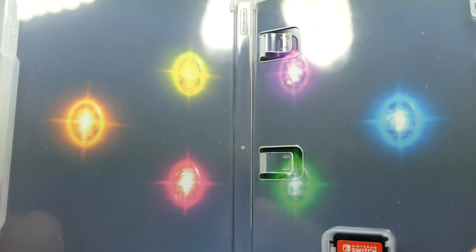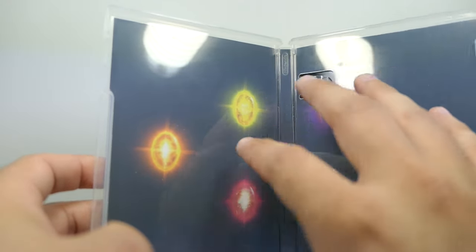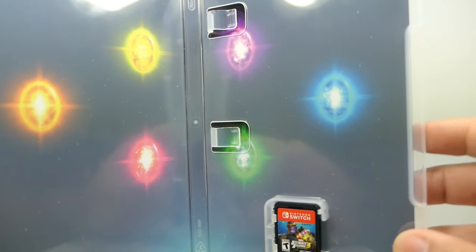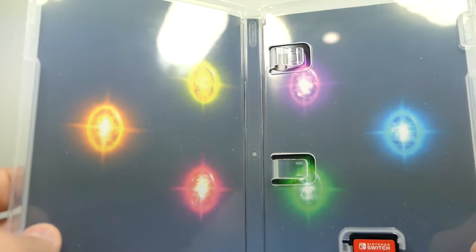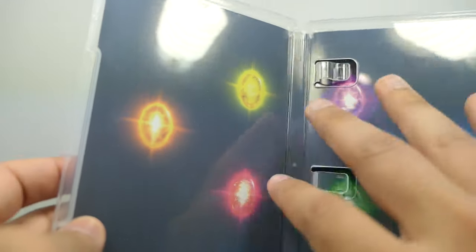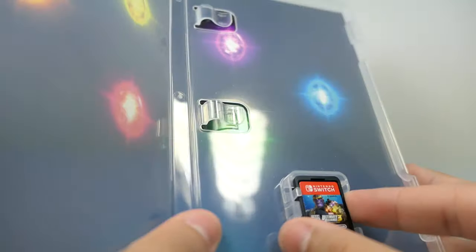Upon opening it up, you have the infinity stones right in here with a galaxy background — kind of hard to make out because of the milky hue that the case has, but there is a space background with some stars and the infinity stones. It's an okay inside cover, better than being plain for sure, but I would have liked to see maybe a reversible cover with the actual poster artwork. Still, having this is way better than nothing or just having text in here.